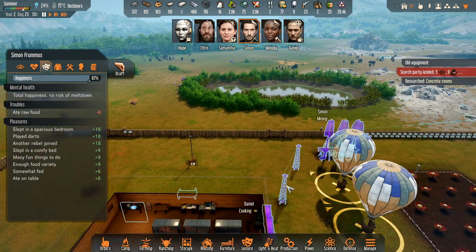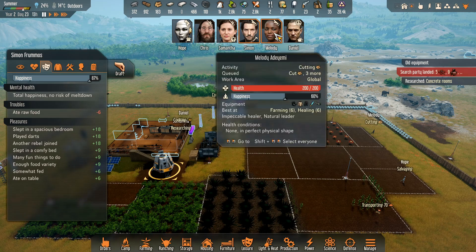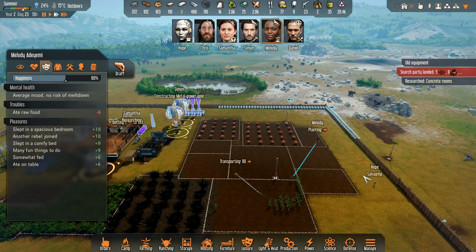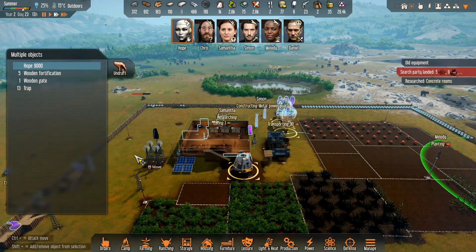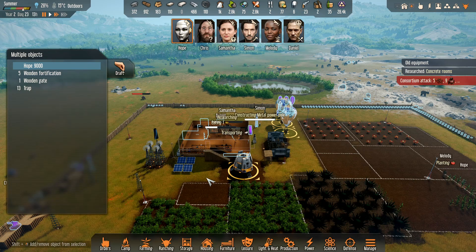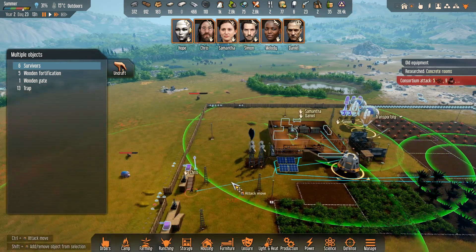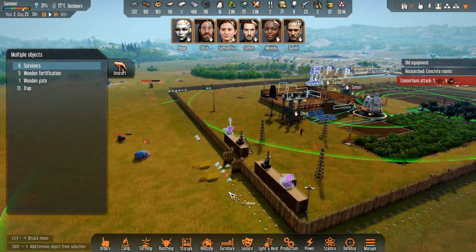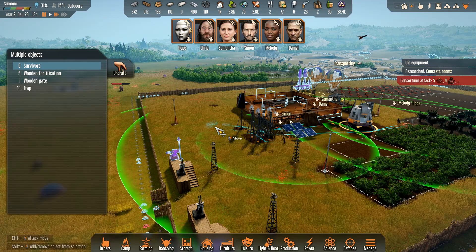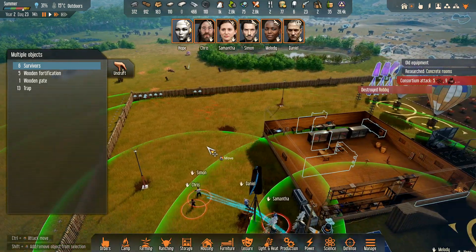Let's get everybody over here - I'll undraft again in a minute. Simon, I don't want you going out there. Melanie, plant that. You're drafted - get back over here. I am not looking forward to this battle, I'll tell you. They destroyed our robot.